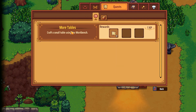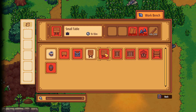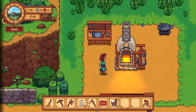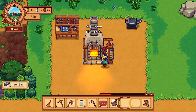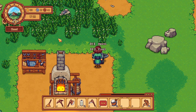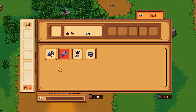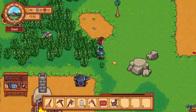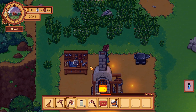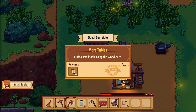Let's have a look at our next quest. Our next quest is 'More Tables' - craft a small table using the workbench, and then we get paper coasters. What do I need for a small table? Wooden planks and iron nails. There's not enough fuel in this, so let's fuel it. Now we are crafting our small table. Our table is done, we've got our rewards, we've done that quest.